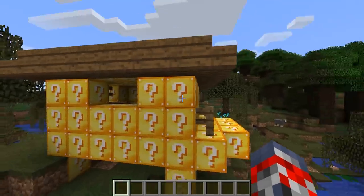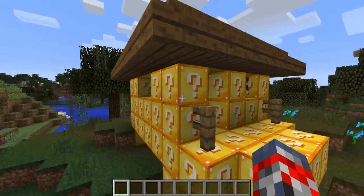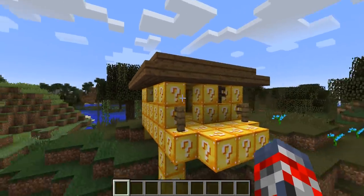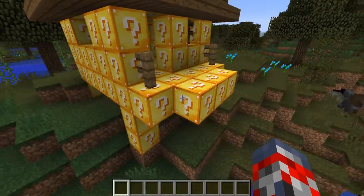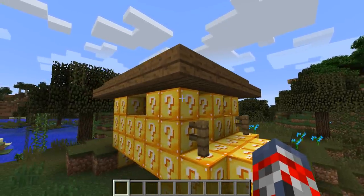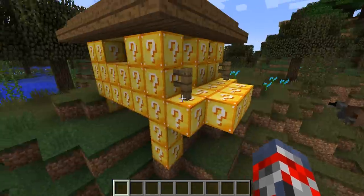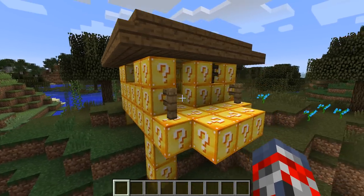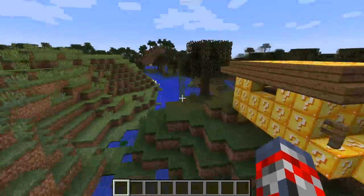Right before I dig this whole entire Witch Hut and explore each of the Lucky Blocks, I just want to tell you about a few things. If you want me to do more of these — turning things into Lucky Blocks structures — be sure to hit that like button, and I'll do other structures such as maybe a tree, a village, or even a temple. If this series does really well, I'll even make a whole entire Lucky Blocks world or a big chunk of Lucky Blocks or something like that. But yeah, let's get into this video.